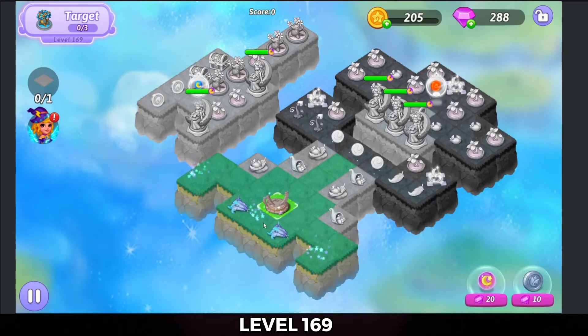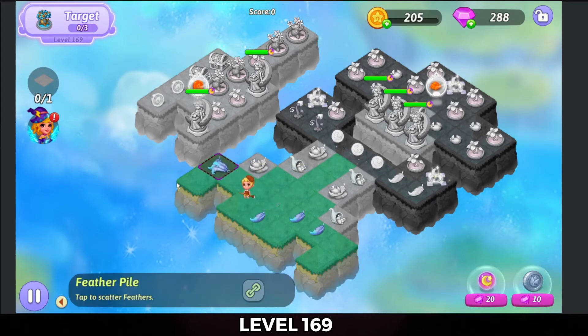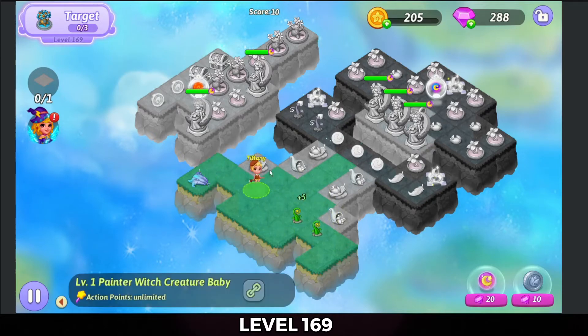Looks like we're gonna merge up those broken portals there, and tap these feathers — one set of them at least — and merge there to get a couple of sprouts.